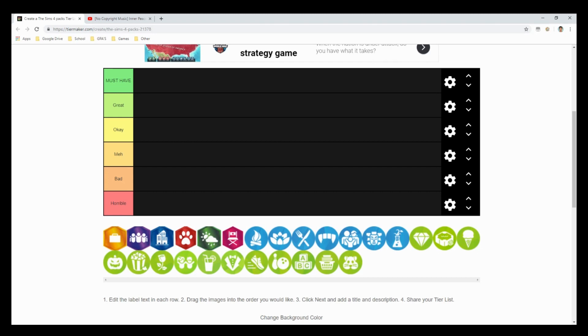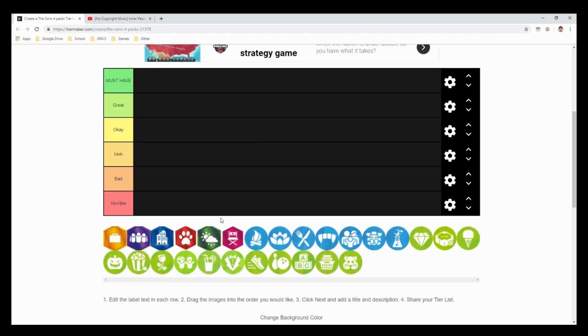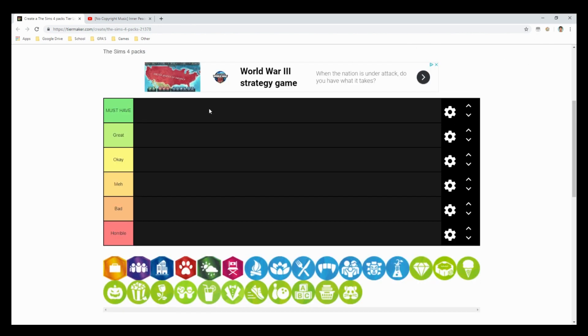Hi everyone, it's Ch Simmer and welcome back to my channel. Today I am doing a tier list for all the Sims 4 DLCs. I've seen a couple other people doing this including The Sim Supply and Iron Seagull, so I'll leave their videos in the description below. I have this separated into six categories: must-have, great, okay, meh, bad, and horrible, and we have all the packs down here.